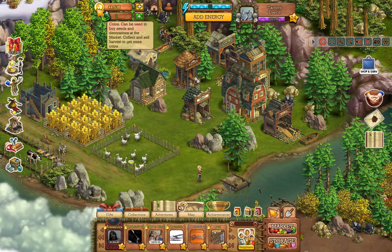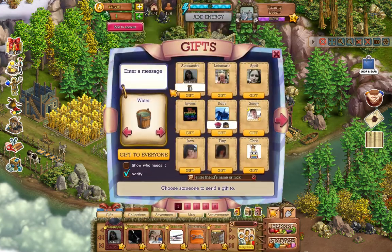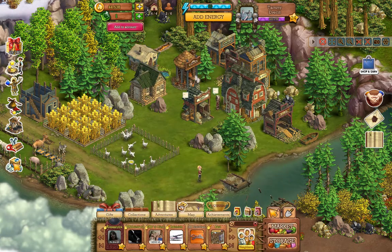You have your gift box where you can gift one thing. When you gift people, you can click on whichever item you want to send. Down here where it says 'show who needs it,' you can click on it and see who needs that item — it'll show a bunch of boxes and you can click 'gift to everyone.' You can also move it over to stones and there'll be a whole new set of people that need stone, and just click 'gift to everyone' again.